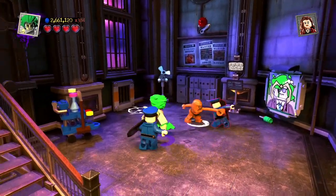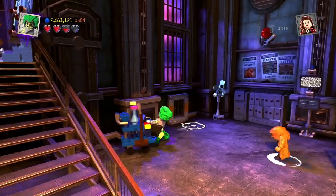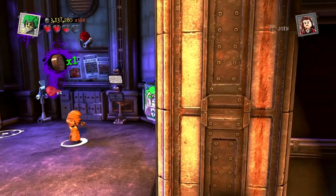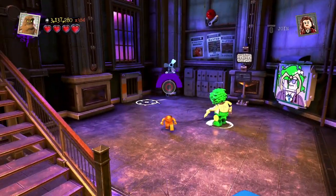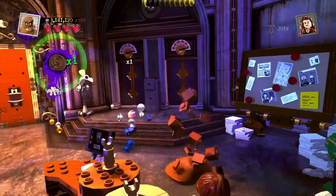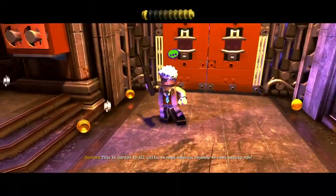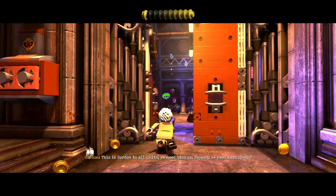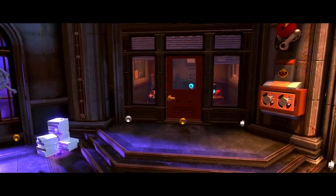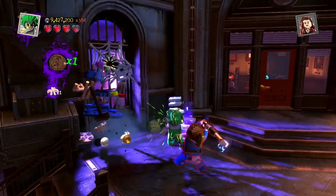Mad Harriet has super strength, so she can easily get these guys with shields. We need backup! Here's something you might want to know about this area: it's a really good idea to do the tracking as soon as possible, before the cops come out of the elevator and stand on the steps and constantly shoot at you.